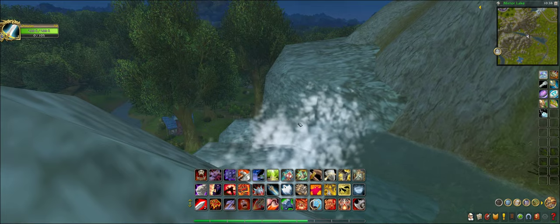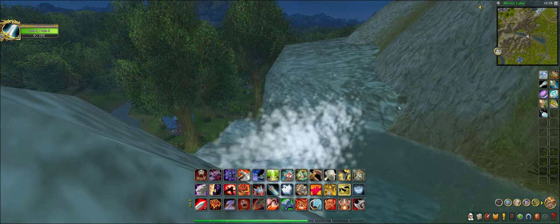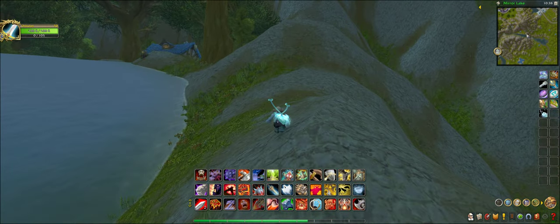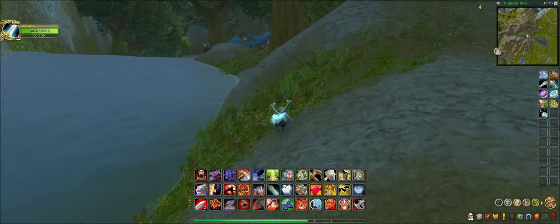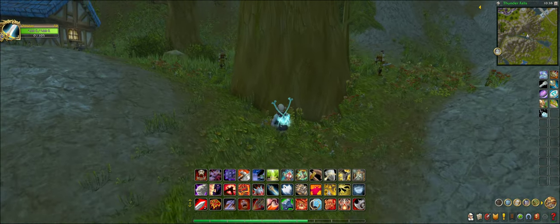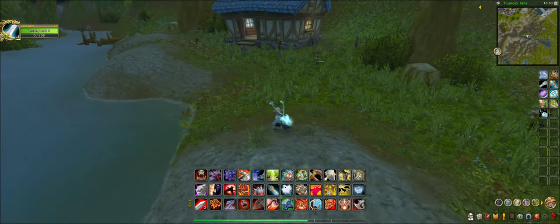What's up guys, today we're gonna be looking at another secret area up here in the Mirror Lake — or Thunder Falls, which is actually what it's called. Thunder Falls is the area, but the lake is named Mirror Lake.